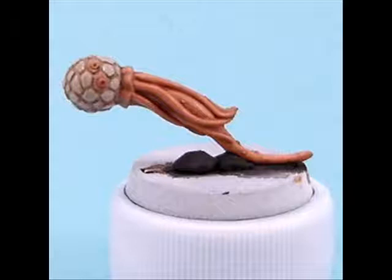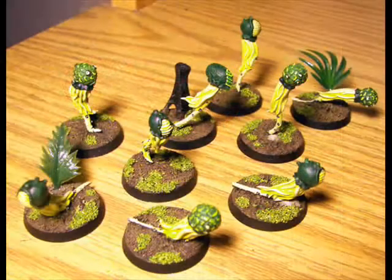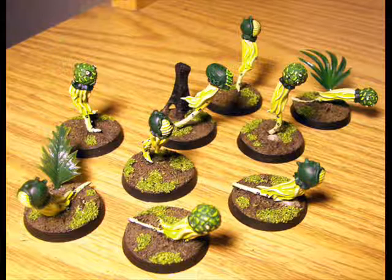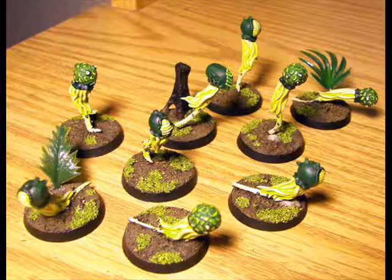The Sporemind detonates a large blast — Strength 4, AP4 — and this happens if it ends its movement within 2 inches of an enemy, or if it comes into contact with an enemy model — infantry, tanks, anything really. It's also removed from play if it touches impassable terrain, and if it touches a friendly model, don't worry, it doesn't blow up your own troops — it just gets removed from play.